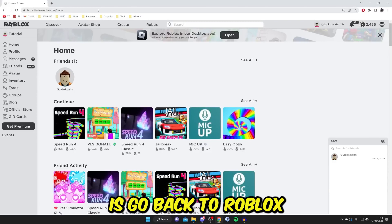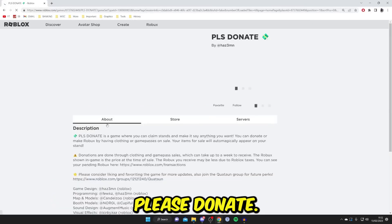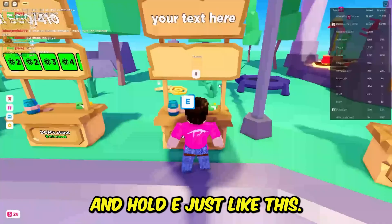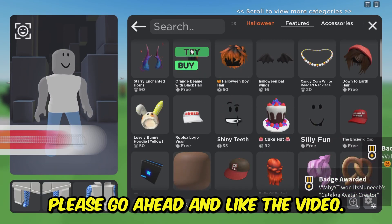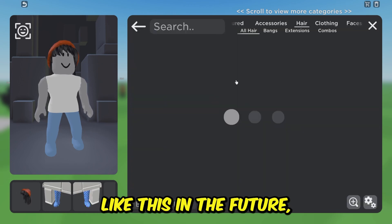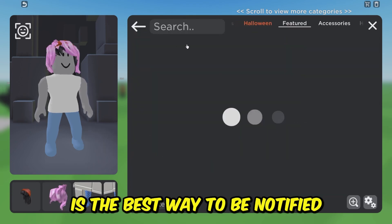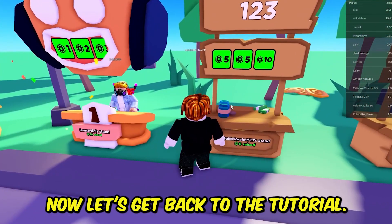Now head back to Roblox and join Please Donate. Claim the stand and hold E. If you found this video helpful so far, please go ahead and like it. I'm going to make more useful videos like this in the future, so subscribing and turning on notifications is the best way to be notified when I upload next. Now let's get back to the tutorial.